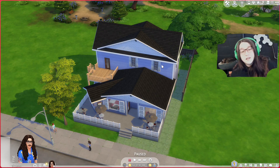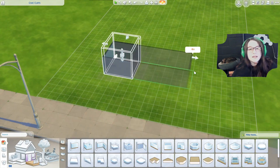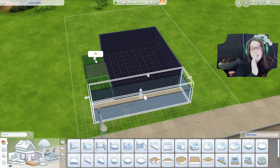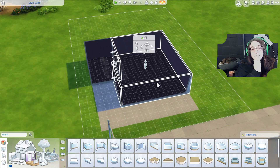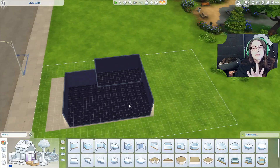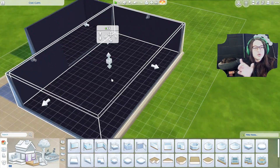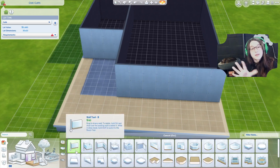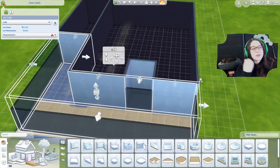We built this in New Crest on the Civics Cliffs lot. I modeled this after a café I used to go to in high school, which used to be a house. I thought this would be a good place for it because usually in New Crest people build a strip along the side — all houses — so this kind of makes sense. You can see other houses across the street in the world, so it made sense to put it here.